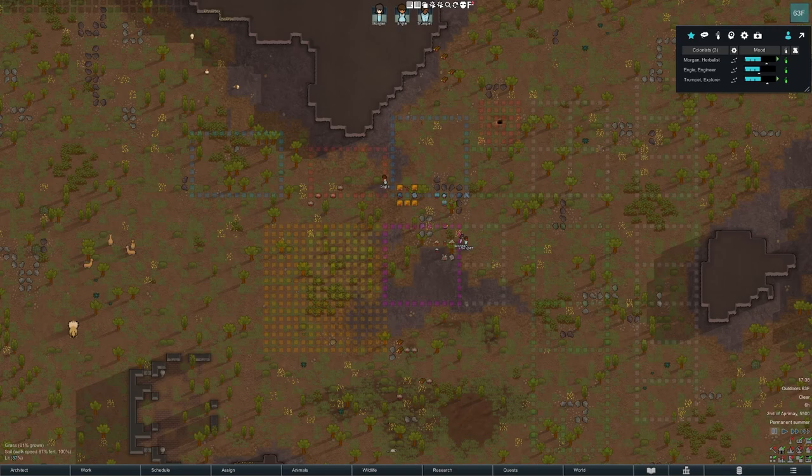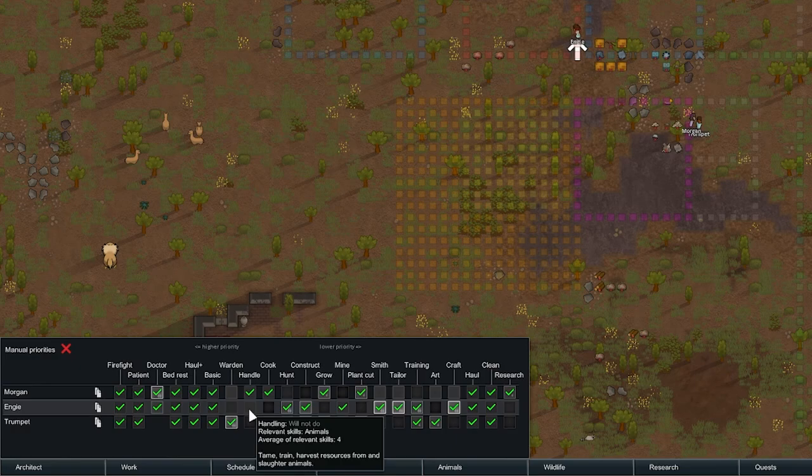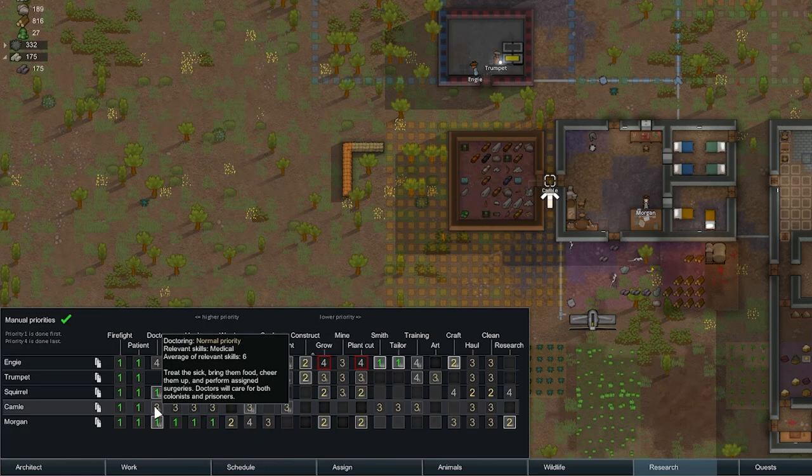Our base has been all planned out and we're just about ready to unpause the game, but first there are a few more details to take care of, starting with setting up our worker priorities. Accessed by clicking the work button at the bottom of the screen or pressing the F1 key, by default the game will use a basic priority scheme where pawns that are somewhat decent at a job will be given a green check mark, and when deciding what to do, they'll simply go from left to right doing any jobs that need to be done. I highly recommend that you immediately switch to manual priorities and get them set up before you unpause the game, and you'll need to re-evaluate the priorities any time a new pawn is added or you notice that key jobs are not getting done.